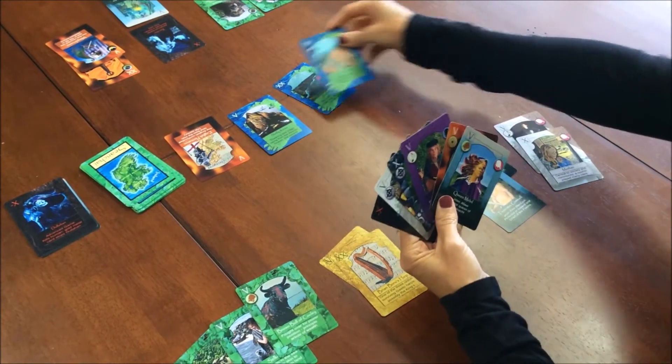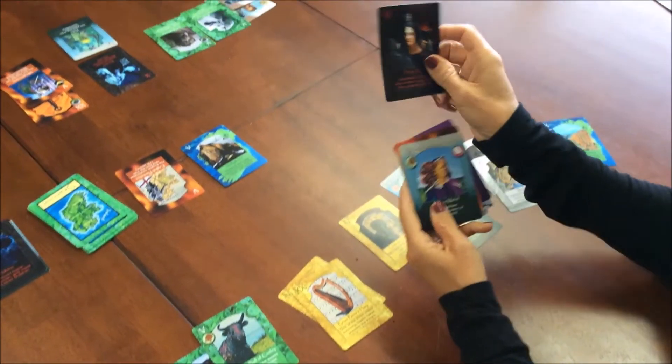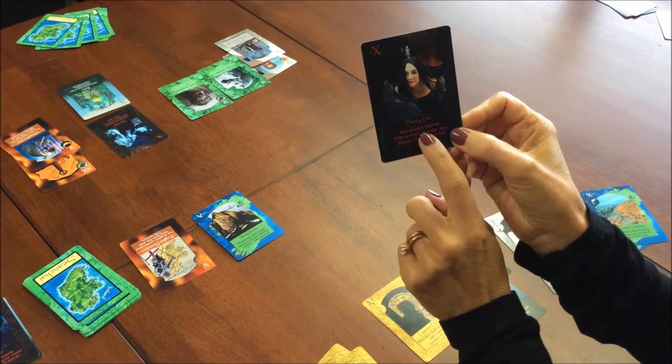It's my turn. I'm going to capture a landscape card and now I'm going to discard against my opponent — Derg Derr. Now Derg Derr kills a man in play. Not just any human, but specifically a man.